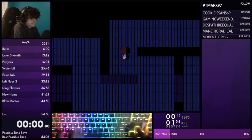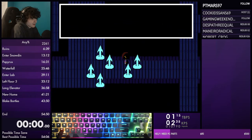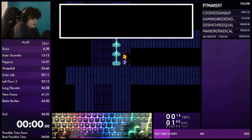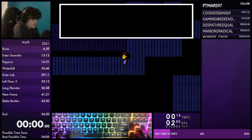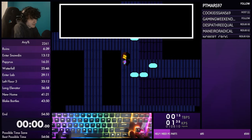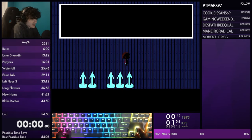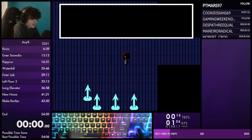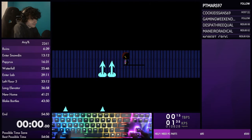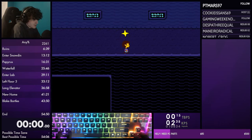Info the punch card to store a text box - this can be used to wrong warp later. This skip only saves about 1.5 to 2 seconds so if you can't do it that's fine. Infoing the punch card is a bizarre menuing that's not quite easy. For Spears 2 you can push against the wall to have all the spears spawn on the bottom of that wall. As you're entering this room, wrong warp using that stored text box.